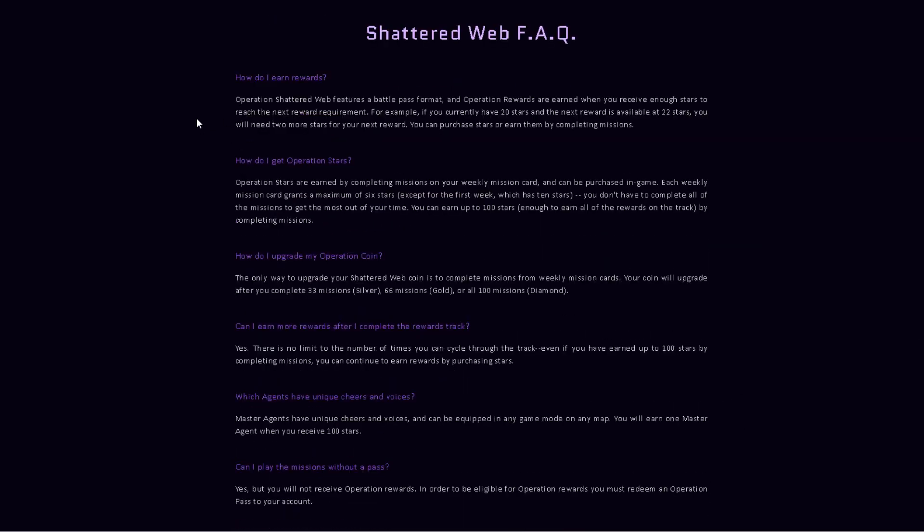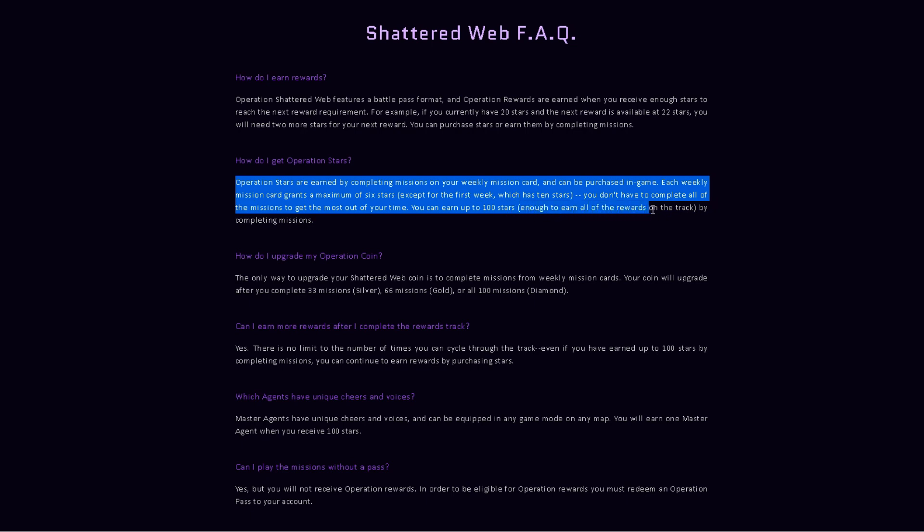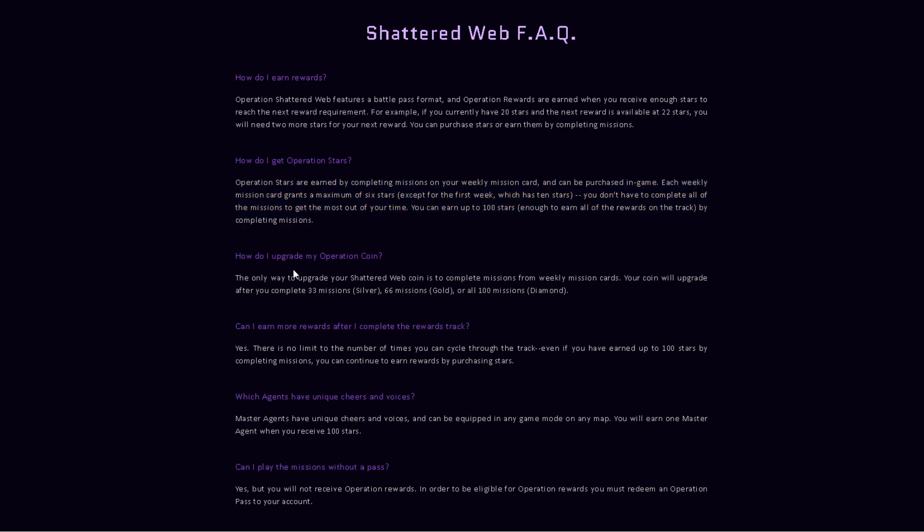From the FAQs: Operation Shattered Web features a battle pass format and rewards are earned when you receive enough stars to reach the next reward tier. You can purchase stars in addition to earning them by completing missions. If you just earn stars through missions, it's more satisfying — but now everyone can just buy stars, so you can't feel as special about it.